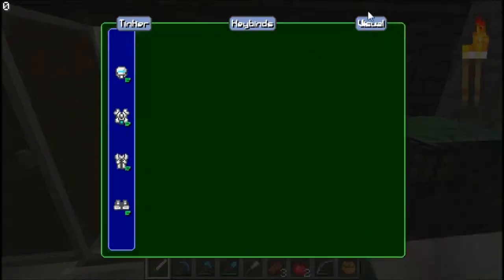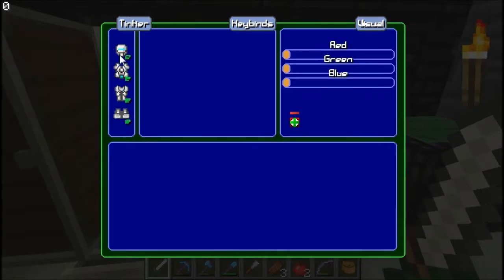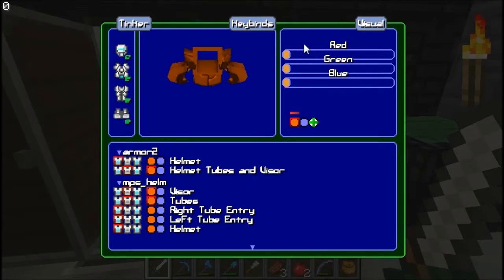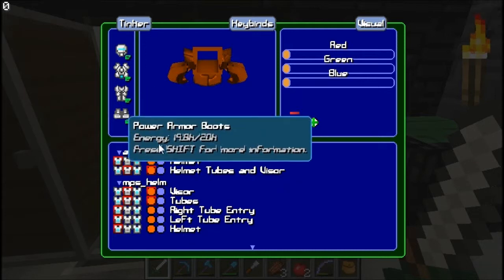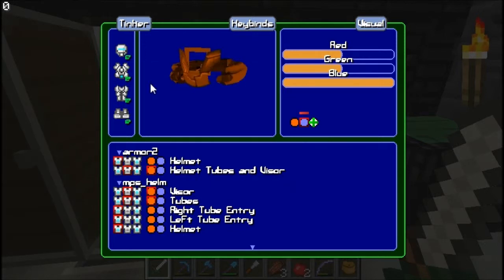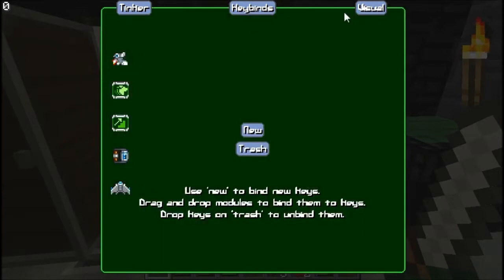Let me go back in here and show you how this visual portion works. You can go to each part and change the colors. For these I have the red all the way up and the green like right here so that it gives me the orange-ish color. You can do two different colors, but if you want to do the other one you have to click here and then change it from there. You can switch the colors on each of the things, so if I wanted this color on the helmet tubes and visor, which is at the front, I can do that. I'm just going to stick with orange for now — I'll probably change it later.